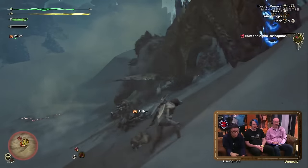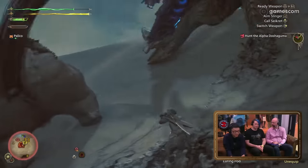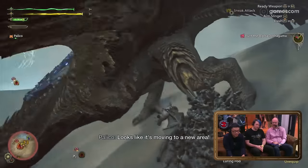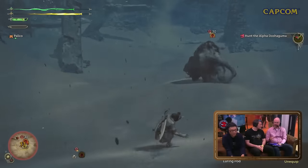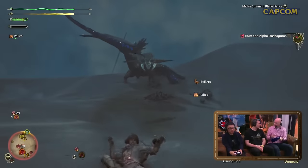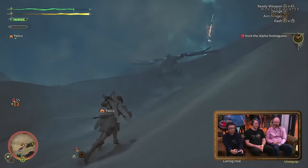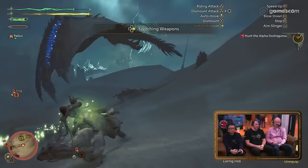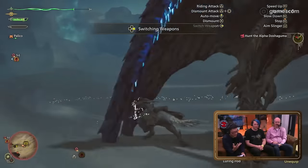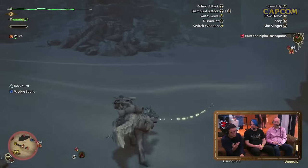Hunting Horn buffs will persist even if you swap to a different weapon — likely so that in a party, all members won't lose their buffs if you change weapons. However, this may make Hunting Horn a mandatory secondary weapon for those who want maximum DPS. Charge Blade has a new mode where you can partially use up a phial instead of expending an entire phial on a single attack. You can no longer do your Super Amped Element Discharge from a standstill in Axe mode — it's now a follow-up attack to other Axe mode attacks.